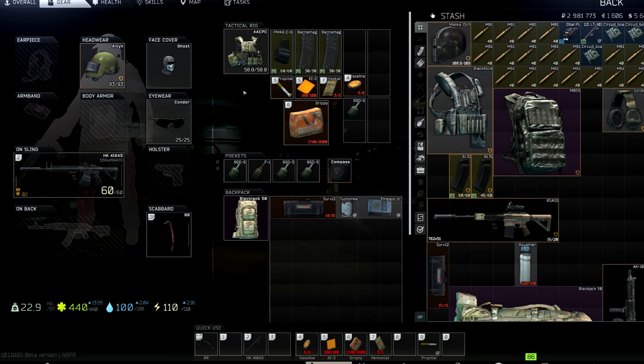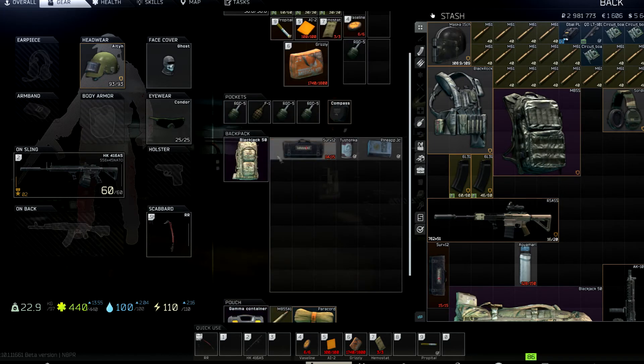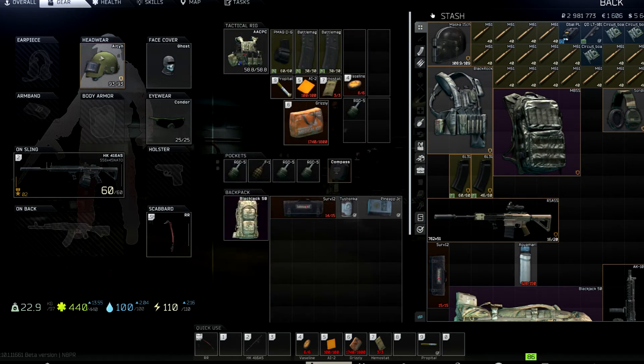I know I said this is a loot-run kit, and you might wonder why I'm wearing an Altyn if I'm not PvP-focused. Well, the Altyn is level five, so it covers PvP. I planned on shift-W'ing around the map, and I don't want a scav or a player with bad ammo to get a lucky headshot on me while I'm rotating. The Altyn is really the only helmet that will actually help you in PvP.